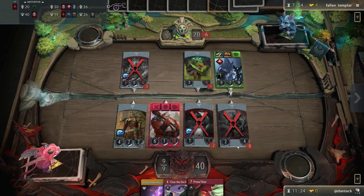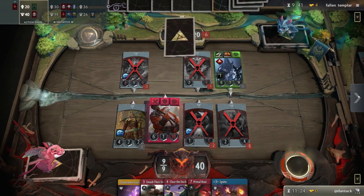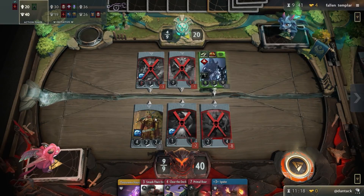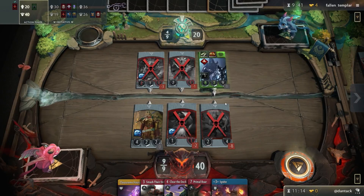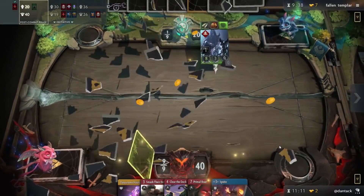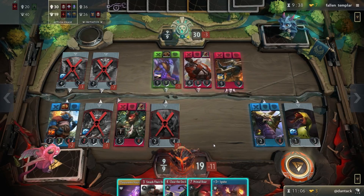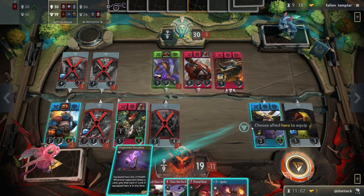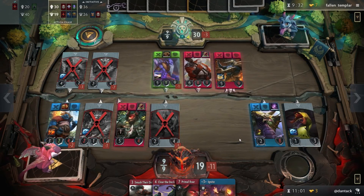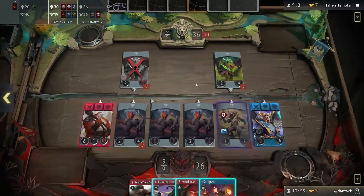Fallen Templar is crushing me appropriately. What do I have in this lane — Primal Roar was decent when I had a target, but I have no targets. Time to get the Hourglass out — we'll put it on a hero that needs health, since it provides a health bonus as well as its locking effect. So as long as the Venom Answer is alive, every card the opponent draws will be locked for one turn. But Fallen Templar is going to kill the Venom Answer — this pro gamer is befuddling me.